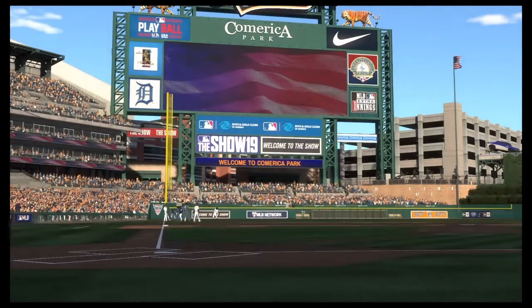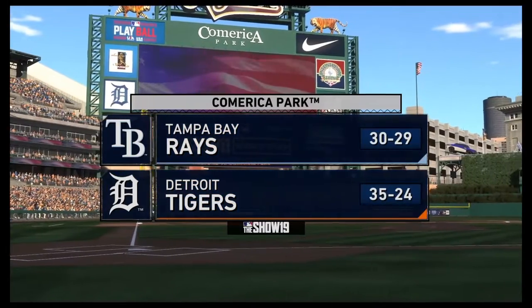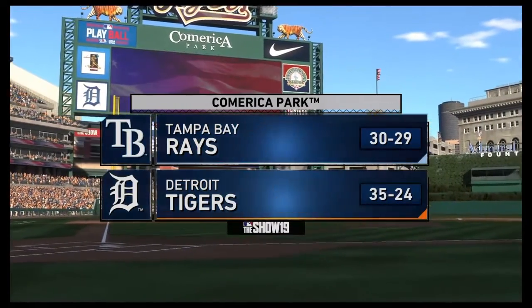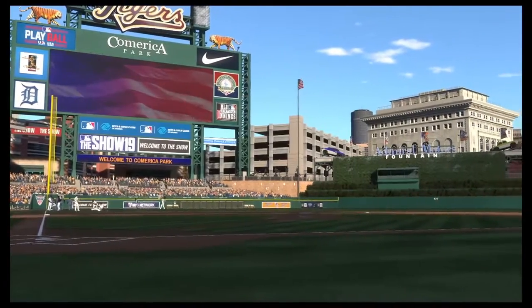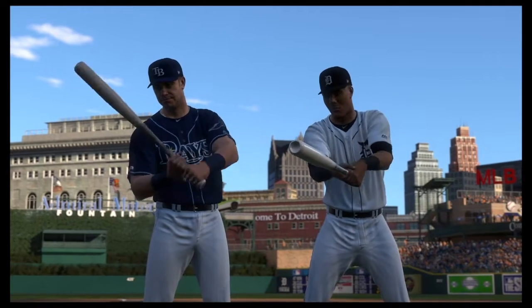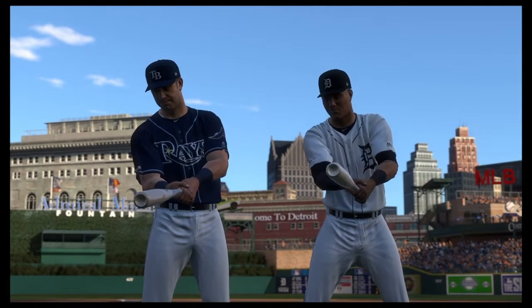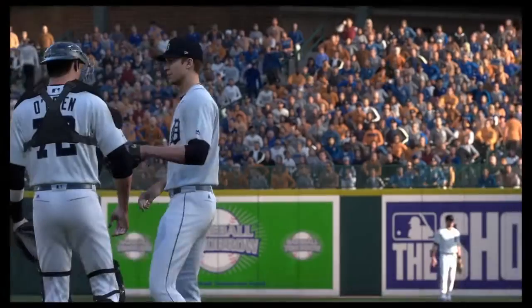What's up, BeautyRob here bringing you another episode of Detroit Tigers franchise mode on MLB The Show 19. Today we are playing a home game against the Tampa Bay Rays. They are 30 and 29 and first place in the American League East. So a battle of two first place teams — we're gonna see who can get the better of the other in the first game of a three game set.